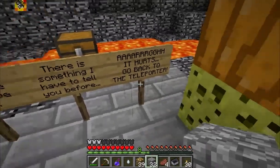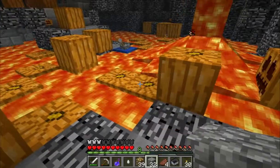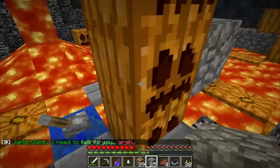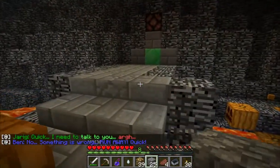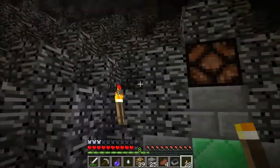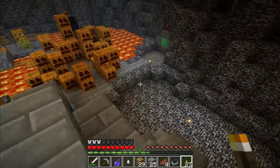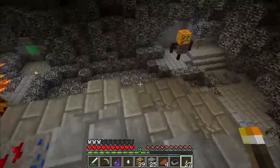There is something I have to tell you before — ah it hurts. Go back to the teleport. Grab that stuff. There's a lever there. Quick, I need to talk to you. Maybe that lever will help you get to Jarrig. This is quite insane, I don't know what's going on. Two emerald things, they're not on — I don't know if I'm supposed to have turned them on somehow, or if they were on and I turned them off.